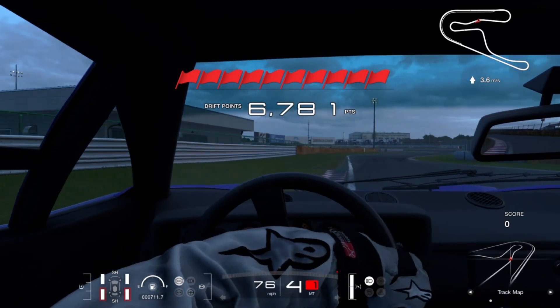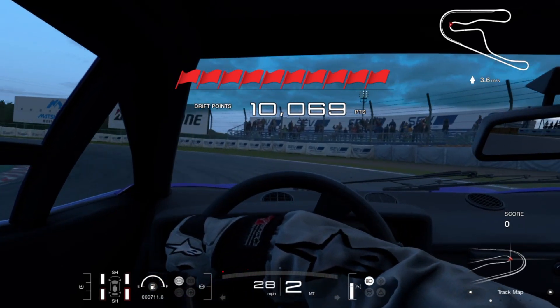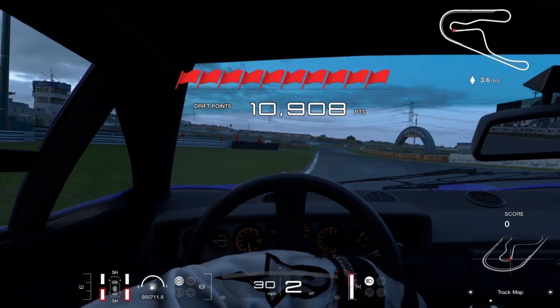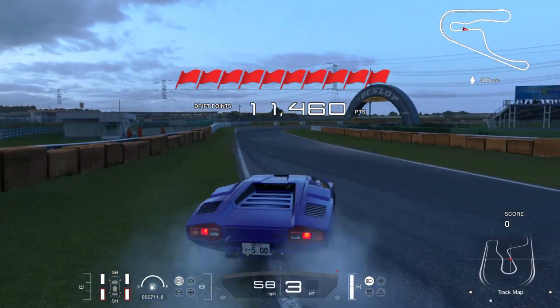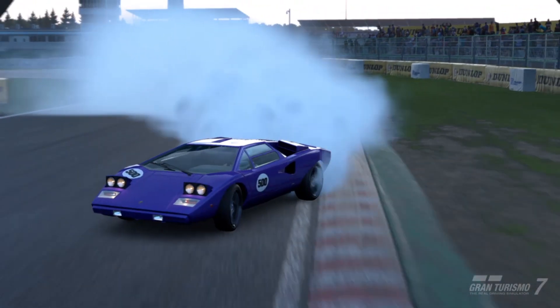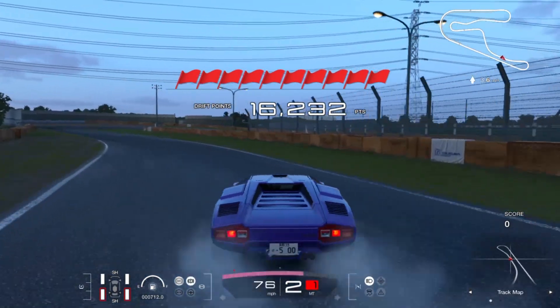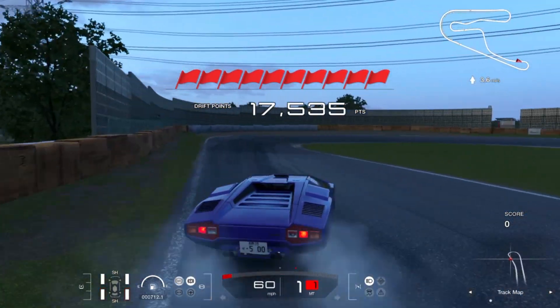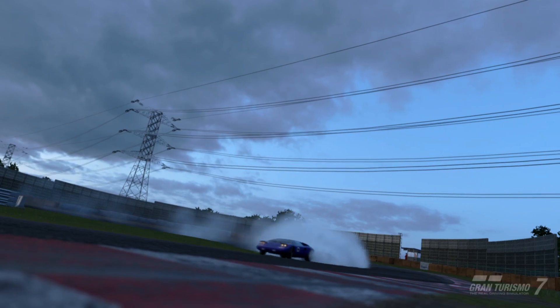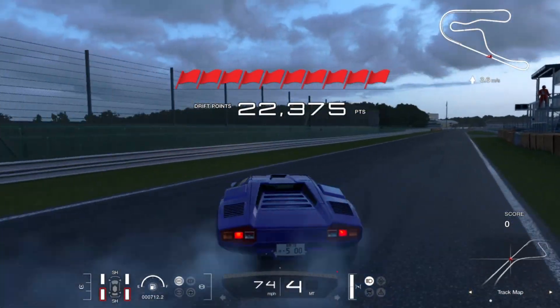I wanted to see if a Lamborghini Countach can actually handle being a drift car — and it can. I tried it for the first time, made a setup for it, and it actually worked out to be pretty amazing. This thing is absolutely incredible to drive, just impeccable — smooth, nice, follows along well. On a real though, this thing is sick, it's just nutty.